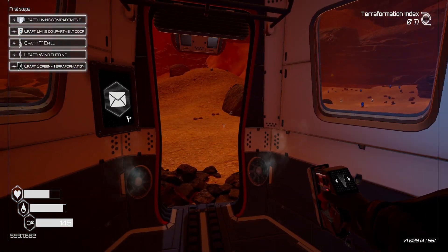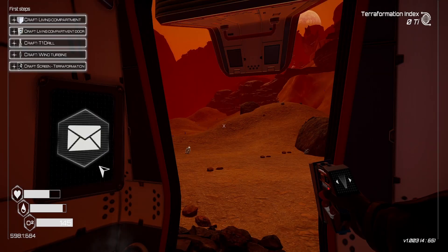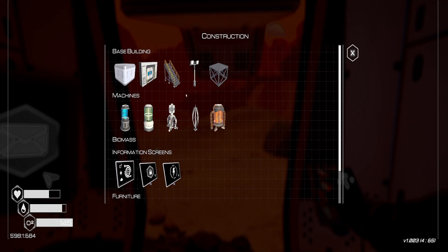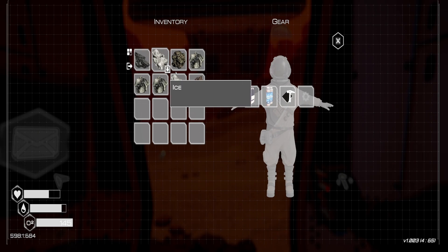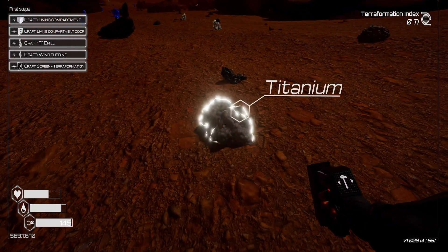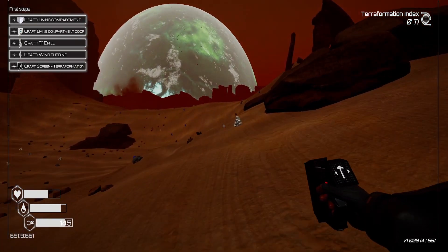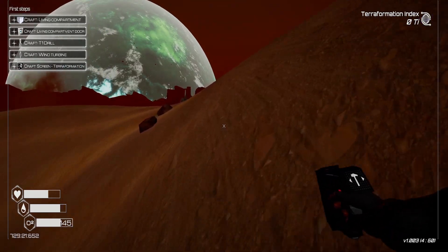Let's go ahead and build. I need to construct a living compartment — we need three iron, two titanium, and a silicon. We have three iron and one titanium, so we need one more titanium. It's getting dark. Let's get another titanium and get up on this ridge. I want to get out of this basin so I'm not drowning when the water starts flowing. We also need to hurry because we don't want to run out of oxygen.